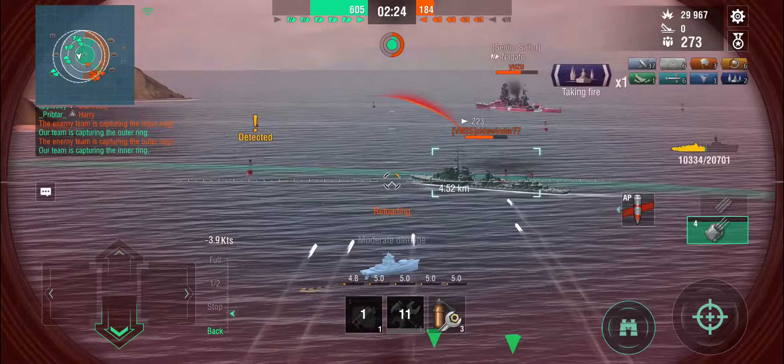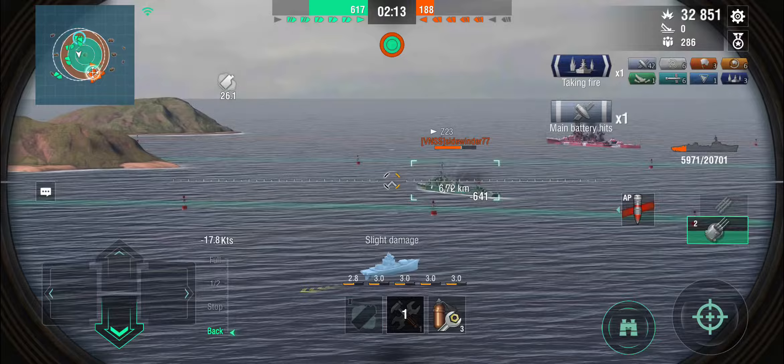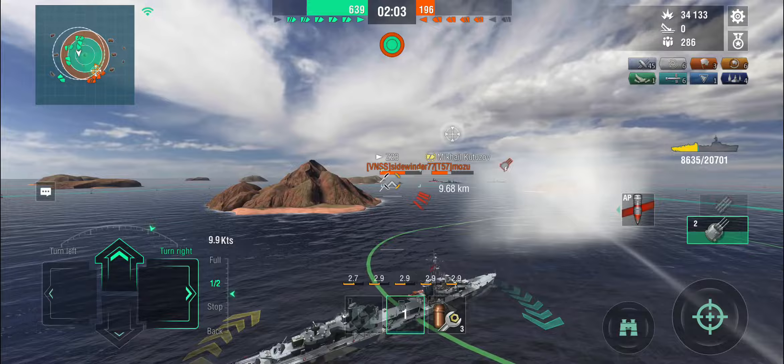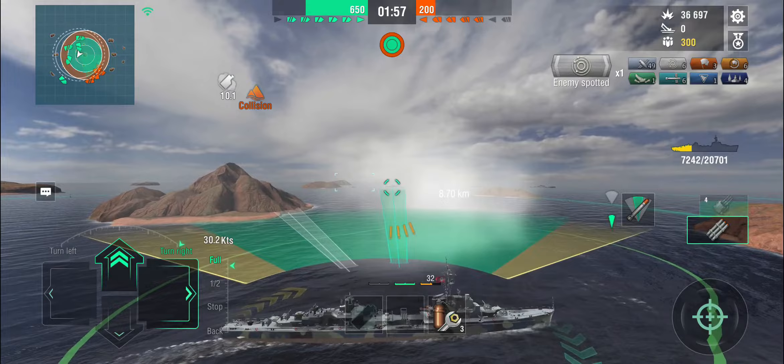Z23, full reverse. Acceleration isn't great because we can't use the propulsion mod. I might have to smoke up again here, because the Kutuzov and the Zara are once again trying very hard to sink me - which, well, it's what they're for, because they're cruisers and I'm in a destroyer, technically. There come some torpedoes, probably Z torpedoes. That's why I'm not hanging around inside the smoke screen - smoke screens, torpedoes, you know how the story goes. At least we have the gun power to deter the Z23. If he was using his guns instead of trying to torpedo me, that would have probably been a different story.